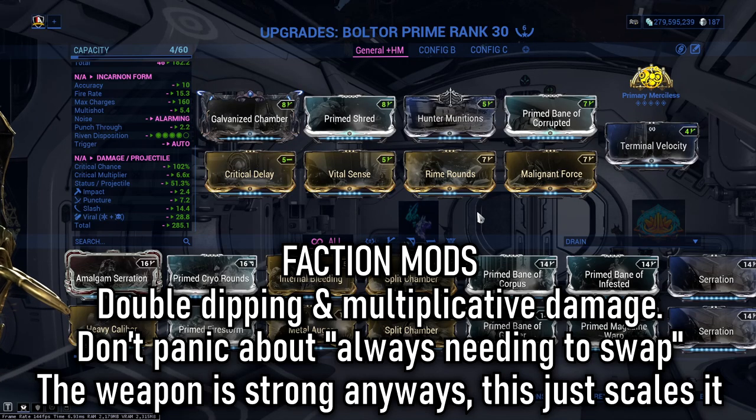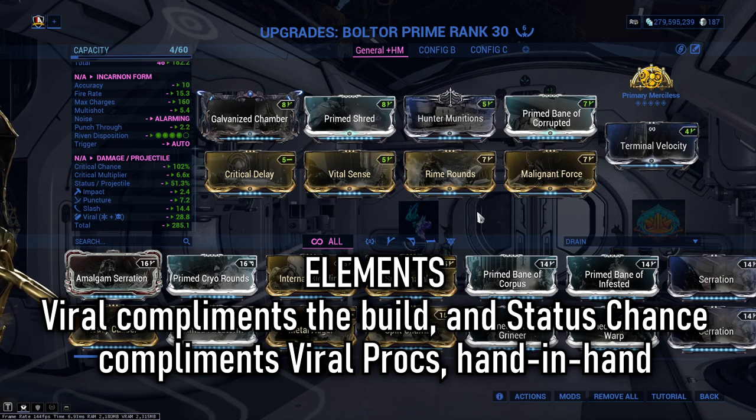Faction mods. Hunter Munitions is all about critical builds — proc slash, and faction mods double dip, giving you a two-for-one deal on every DoT proc you're doing, so it's hard not to use these. Elementals: Viral amplification is a necessity here. The fire rate of this weapon, being an assault rifle, means we shoot more often than other weapon types, and Viral wants to proc and build up more often so it can help slash do more damage per tick more often on enemies.